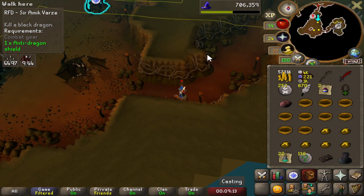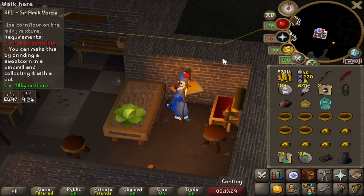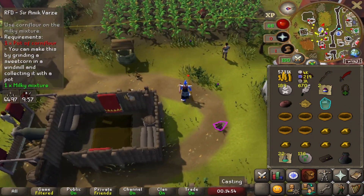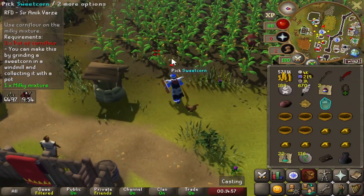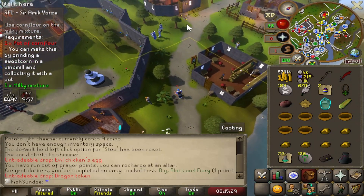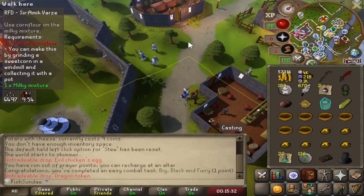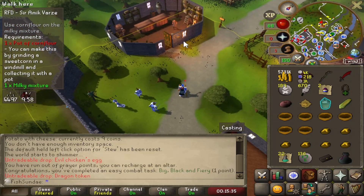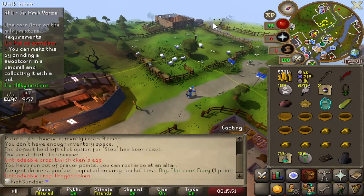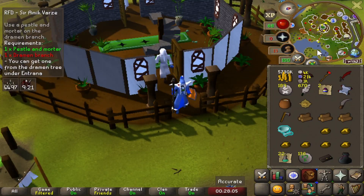I need sweet corn but I don't have any planted. I did see sweetcorn plants in Varlamore though, so let's go see if I can actually pick those. Okay, here it is — moment of truth — oh, we can! It's not a huge deal since sweetcorn is easy to grow anyway, but it's still a pretty cool thing to know. If you ever need sweetcorn for anything just go to Varlamore and get some there.